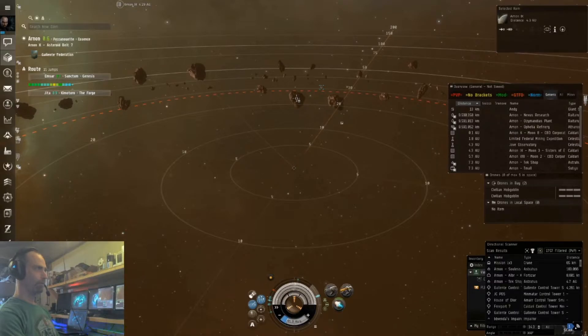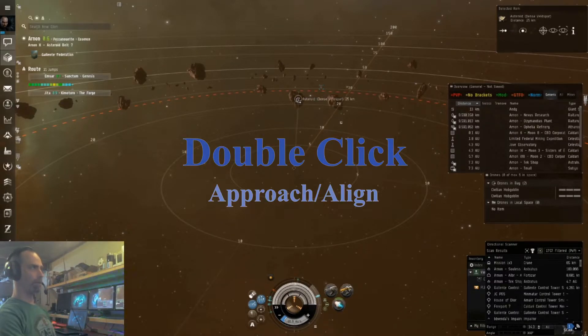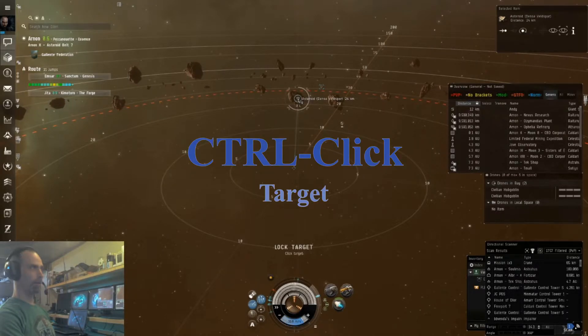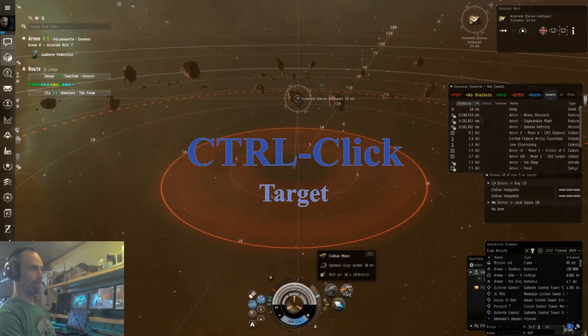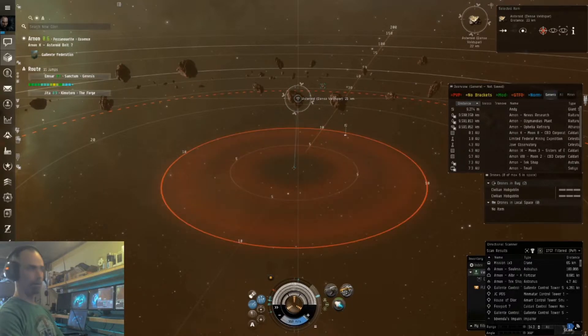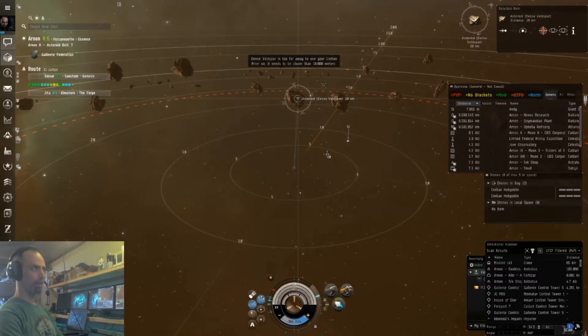So from here we can double-click on this rock to move toward it. We can Ctrl+click on this rock to target it. And we could press F2 on this rock, being the second module down here. Now we're a little far away from it.